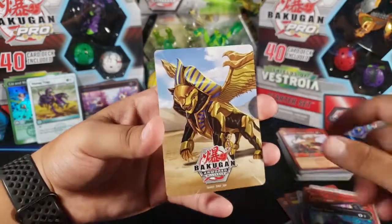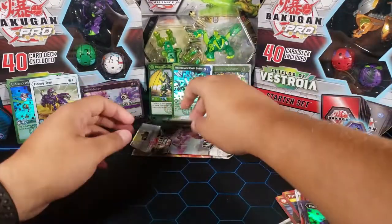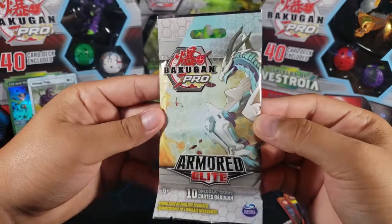And another Pharaoh — we've been getting a lot of Pharaohs. I'm gonna show you guys all the art cards that we're getting, but most of them are Pharaohs. I don't know why. Here we have a Cyrus pack, we're down to our last three.